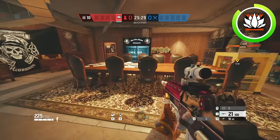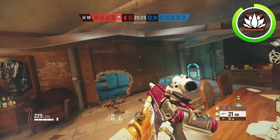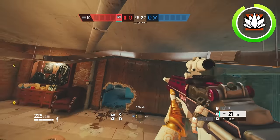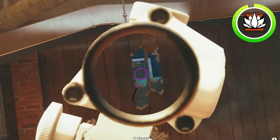The strat is pretty much set up for you. One final little secret tip is, if you break these two chairs right here and you get on top of the table, typically with a reinforcement on this wall, you can shoot to the left of it right above your rotate. This gives you an angle on the secret stairs that can get you a lot of kills.